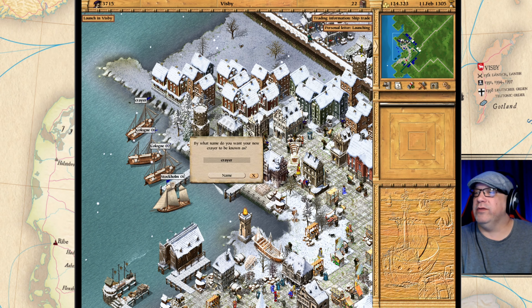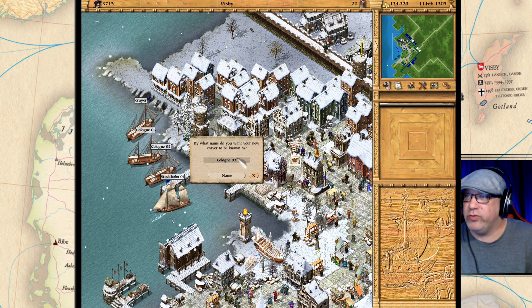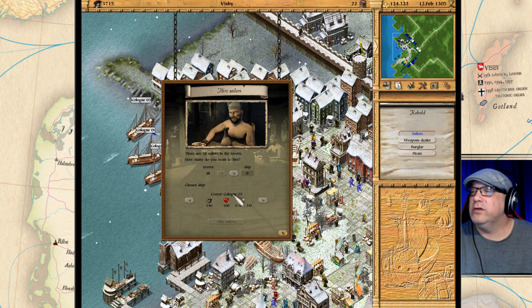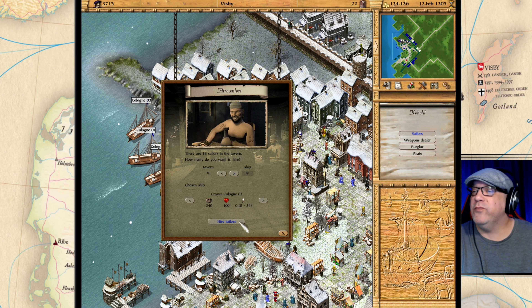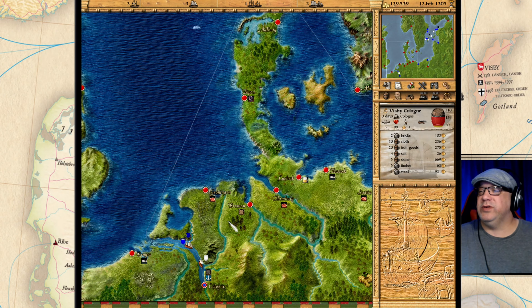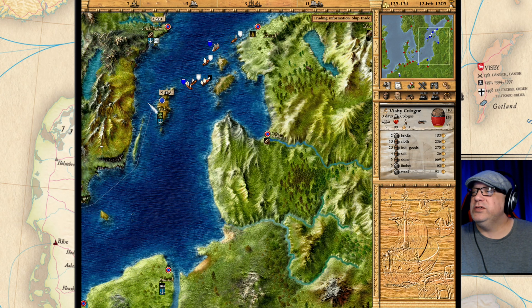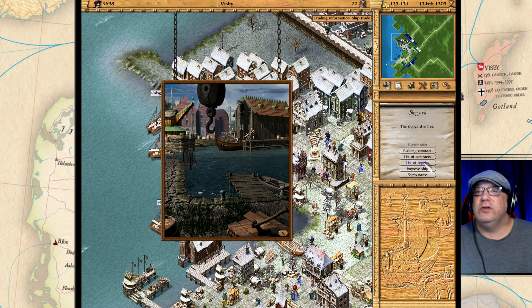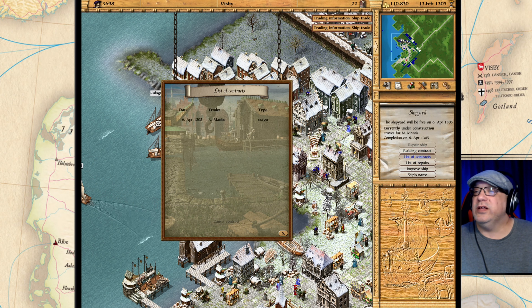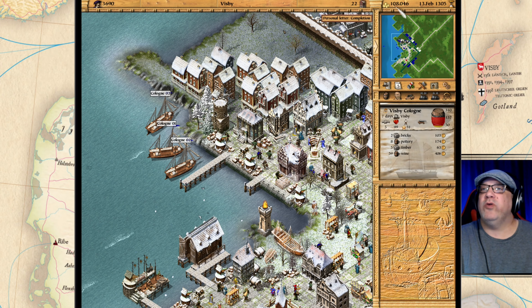The crier is now done. We're gonna change this one to Cologne Zero Three and we are going to go get some crew for it. Clone Three — let's get nine crew, give them one extra. Now we have to wait for this ship to complete its run. The siege in Riga is over. Let's see — building contracts, let's build one more crier. I think we need six more ships to get what I want done.